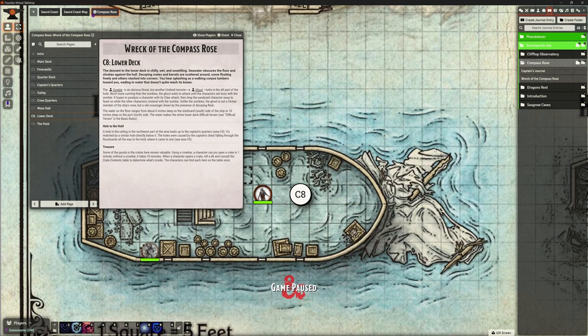Welcome back, this is the Clay Golem and this is our Foundry VTT series. We've been updating the Stormwreck Isle module for quite a few videos now, making little changes. In the last video we were updating the journals for the Compass Rose, and we came across a part about treasure in the hold where the party can loot crates and have a rummage around.